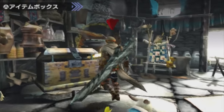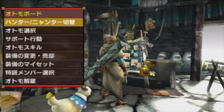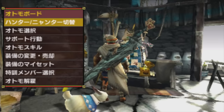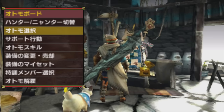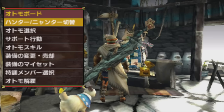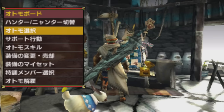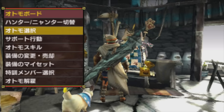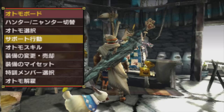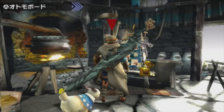You've got your item and armor box as always. Here is the Palico or Nianta board, where you can do various things such as change from Hunter mode to Nianta mode so you can become the Nianta. You can choose which cat you have in your stable of cats to be the Nianta character. You can also choose which Palicos come along with you — whether you're a Nianta or a Hunter, these will be the cats that help you out. You can choose their support abilities, their passive skills, their equipment, and various other things.